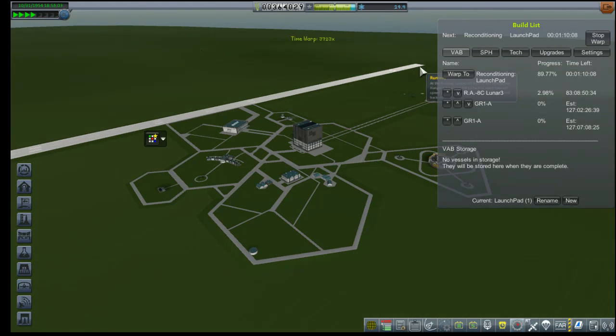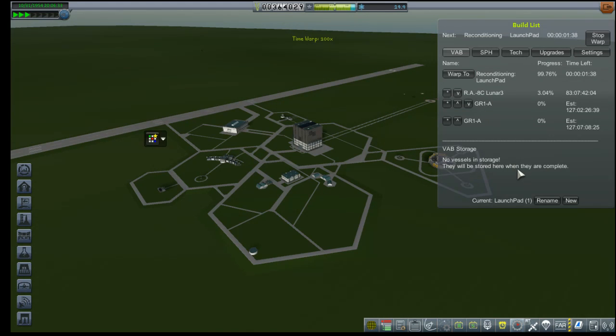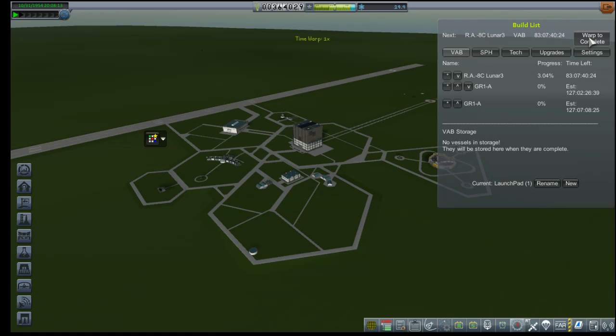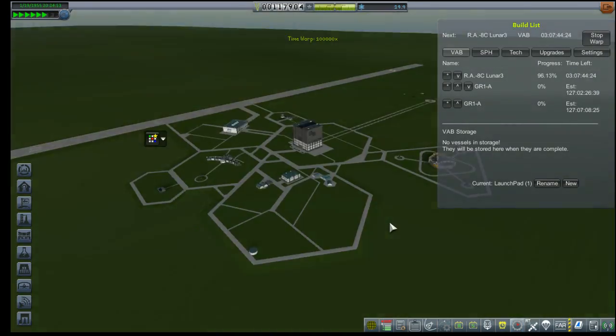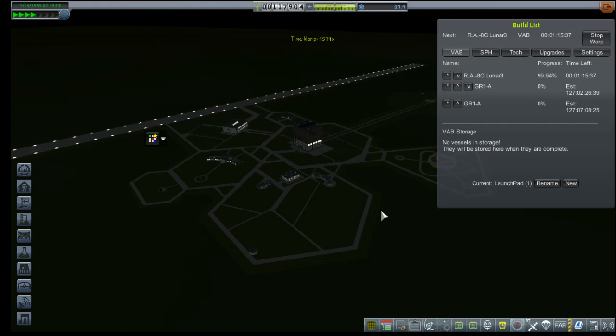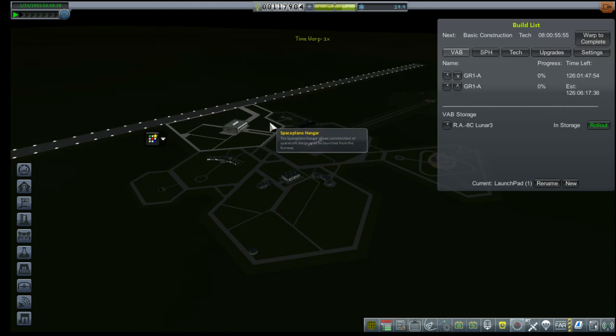So we'll time warp ahead a little bit. Any minute now our money is going to disappear. It should have happened by now — maybe not. And there it goes. All of our money now gone. Our space agency is in a little bit of trouble. But I'm really hoping the 8C will be able to fulfill a lunar orbit contract, even after taking a huge hit to our reputation and money.